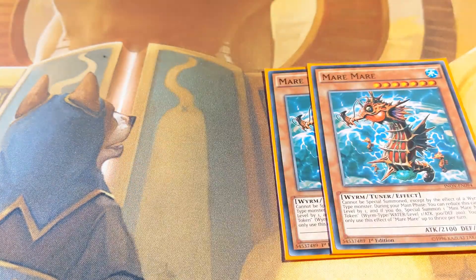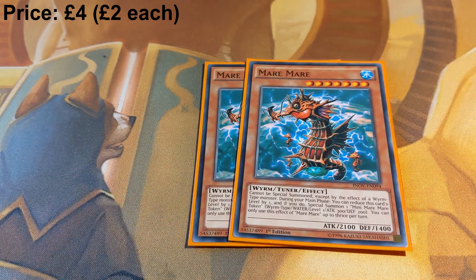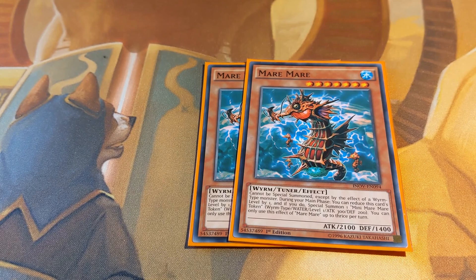That's the Tenyi part of the main deck done. Now we get onto the other engine cards. We've got two copies of Mare Mare — this is an honorary Tenyi. It's a Worm, it's a tuner, it's level 7, it can level modulate, and it makes huge numbers of tokens that allow you so many explosive plays and link climbing. It's a really strong card, allowing access to your level seven synchro which is Yazi, and really easy access to so many links.